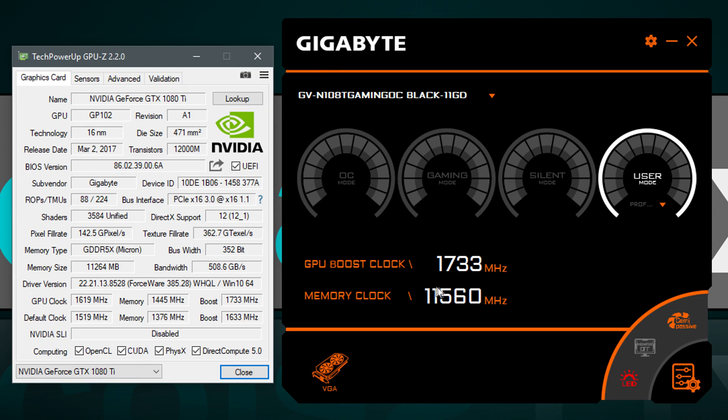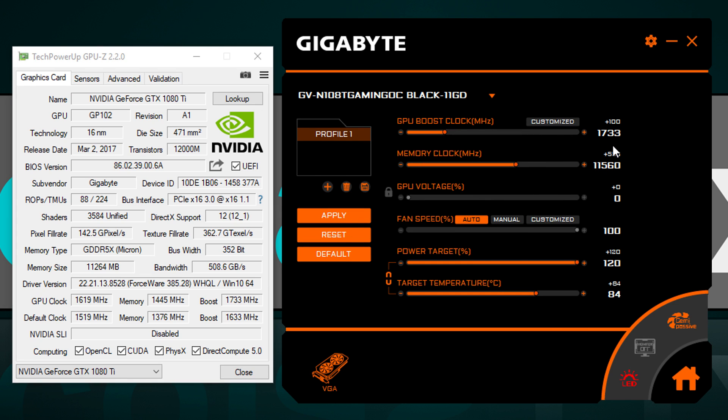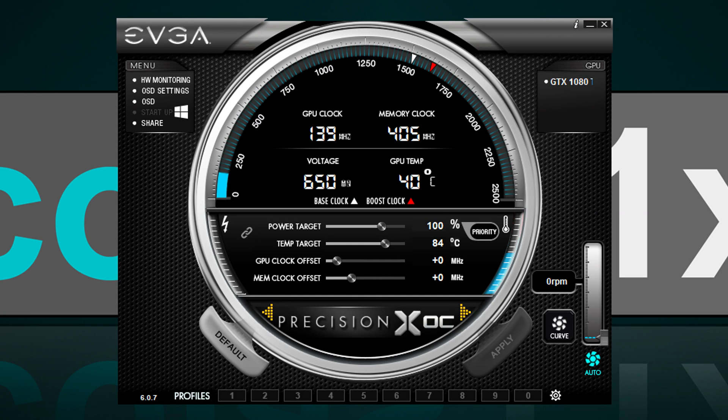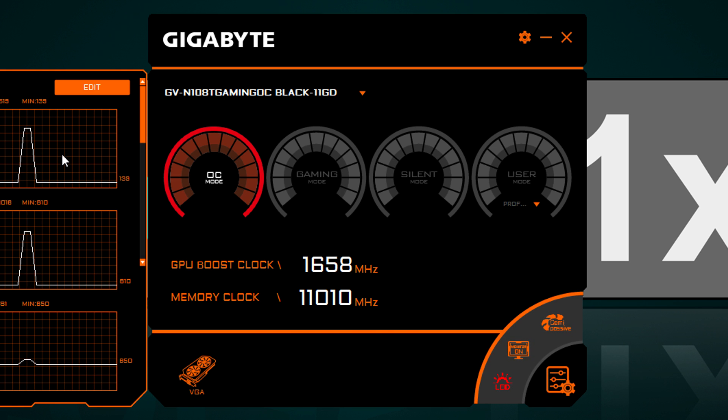To overclock you can use all kinds of different tools. For the best monitoring, GPU-Z, and for the overclocking tool itself, either the infamous MSI Afterburner, EVGA Precision X OC, or of course the pretty much bundled overclocking utilities by some manufacturers. Since I already have Gigabyte's Aurora graphics engine installed and since it already auto-starts with Windows for the OC mode profile anyway, this is what I'm gonna use.